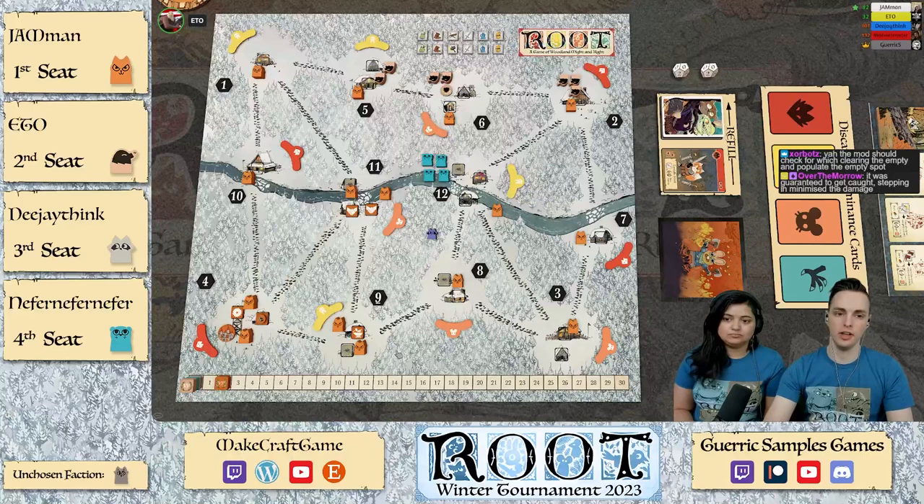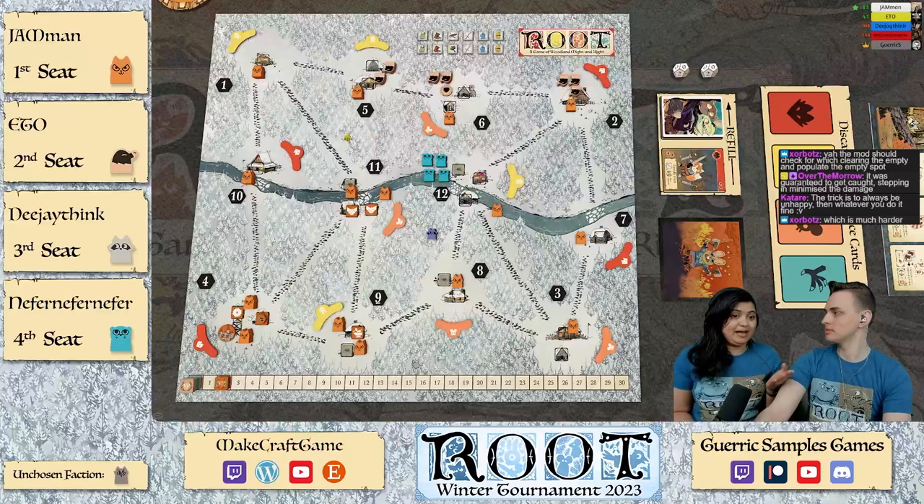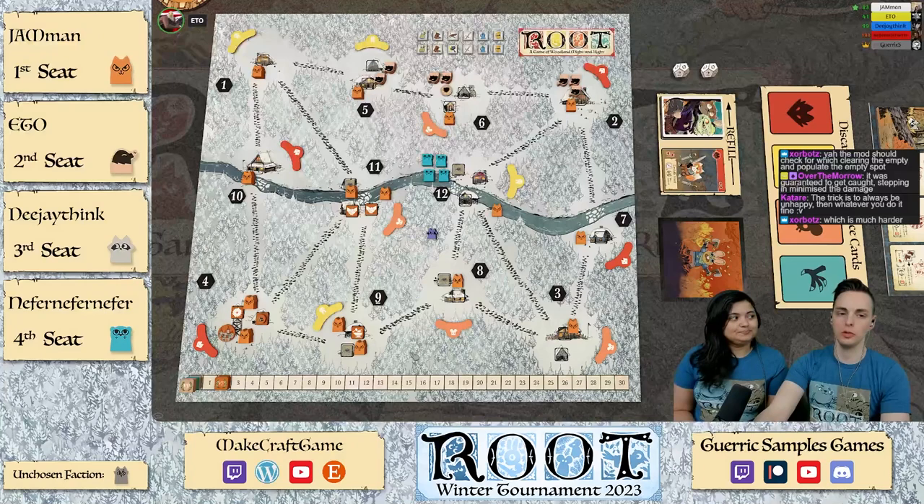The map actually has listed ruin spots — it's not just like 'put it in this clearing or that clearing.' If you look at the map it says ruin on the specific spots. White writing on this lovely white map — not exactly the easiest thing to see. Winter map in particular, people miss the ruin spots.